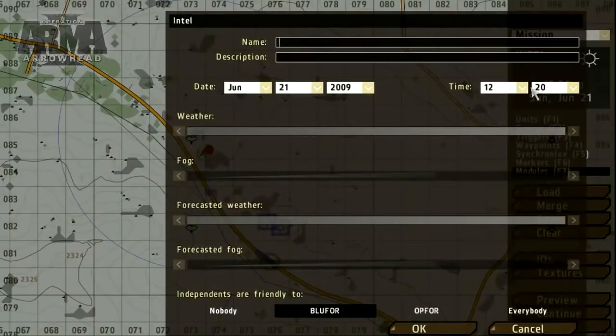As a finishing touch, we should add a name and description and set the conditions for the mission, including weather, time and date. To set these options, click the intel box and adjust the parameters as required.